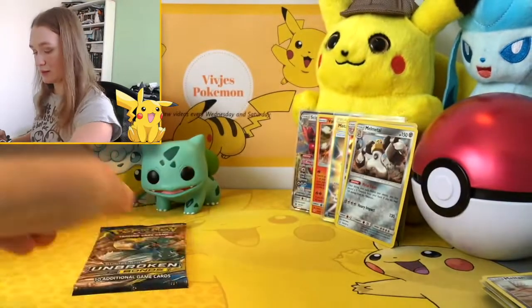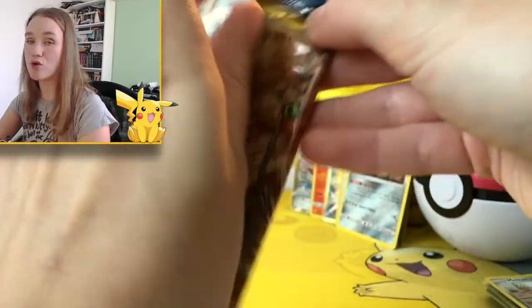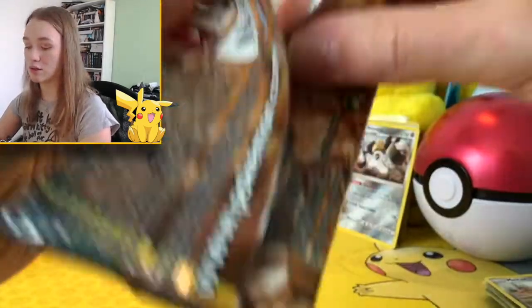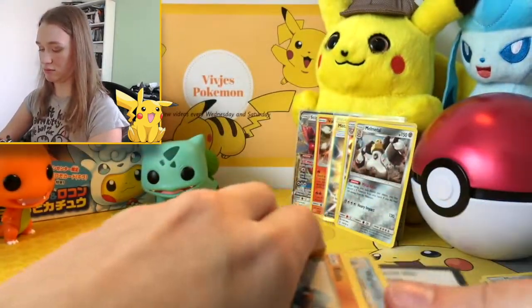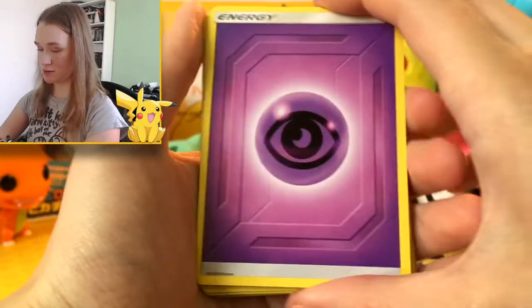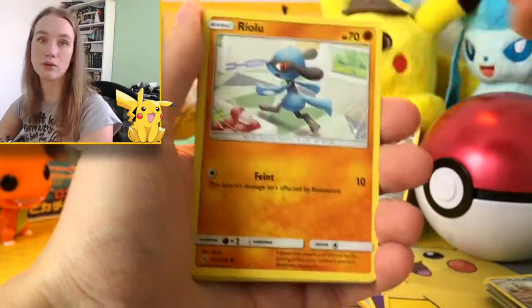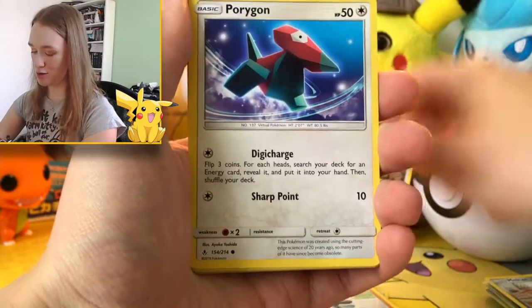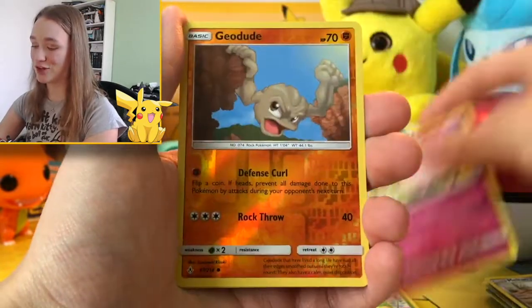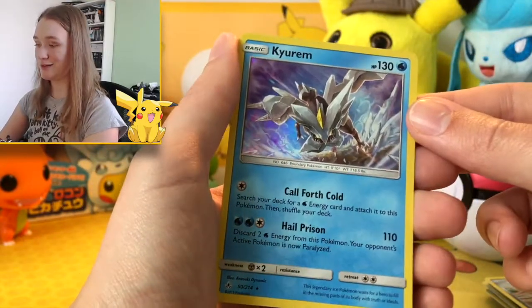All right, last booster for today — it's gonna be Unbroken Bonds, and I really hope to get something good because I like pulling good cards, it makes me happy. A Clefairy, Geodude, three first holos — oh very nice! A Kabutops holo, very cool.